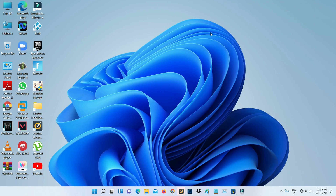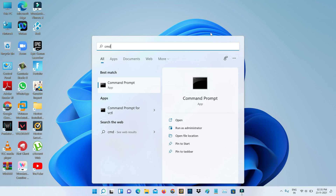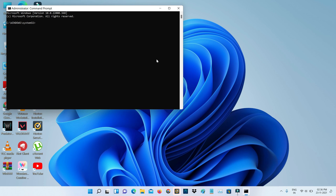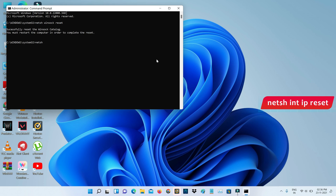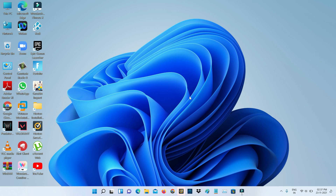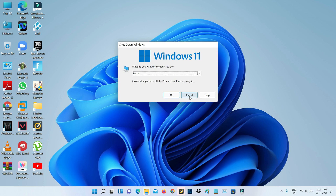Next, open Command Prompt — but run it as Administrator mode. Then type the following commands one by one. Once you've executed the mentioned commands, restart your Windows PC one time.